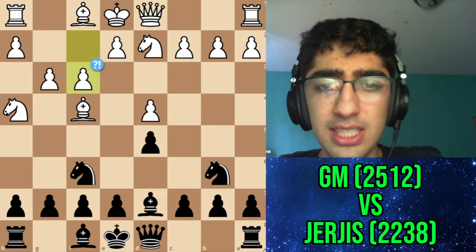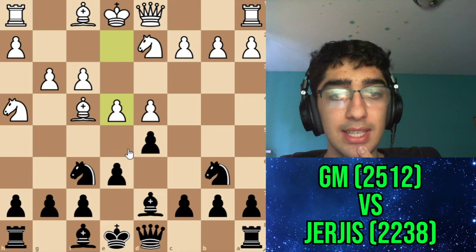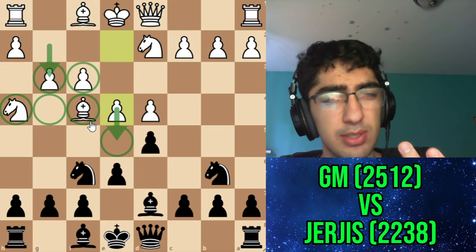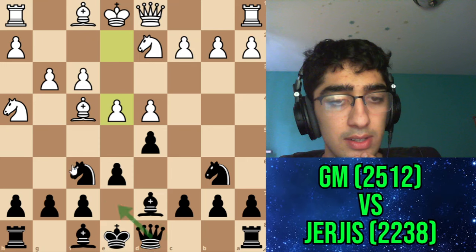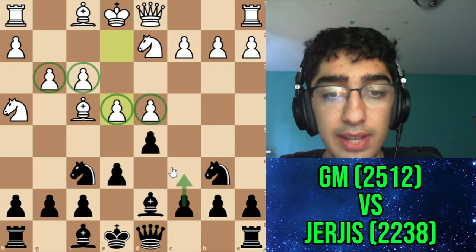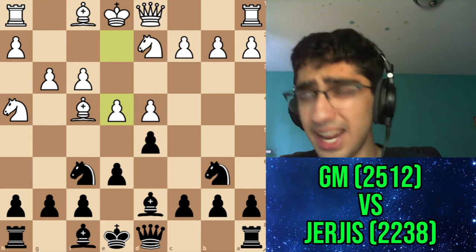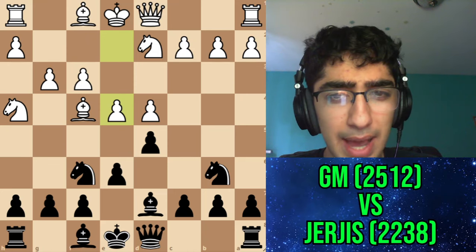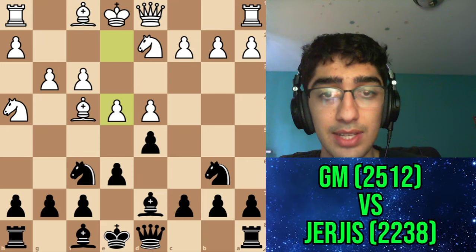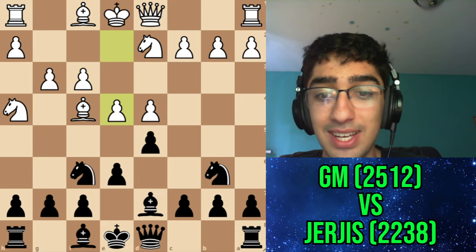But instead he went for f3, which logically just doesn't make any sense. His idea is to go e4, but I went for e6 in the game after a little think. After e4 you realize even if he gets e5, it's a very bad French — this knight is offside, the pawn is on f3 and g3. It's a very strange position. I thought for a very long time, considering either c5 or dxe and c5. I highly recommend pausing here because I spent 30 minutes and actually made the best move — but with a bad idea.